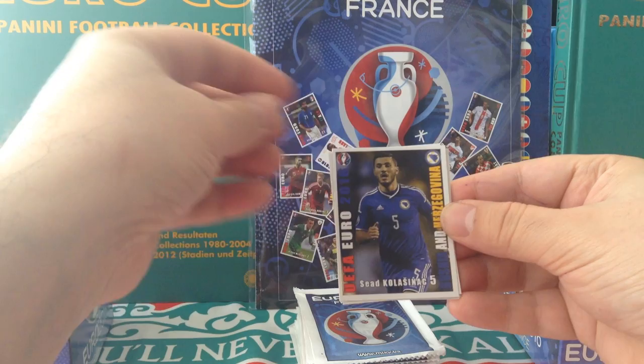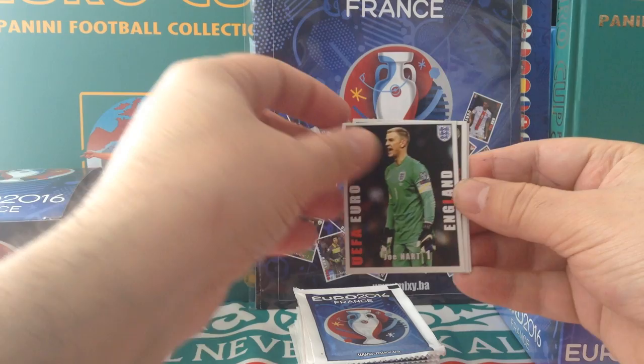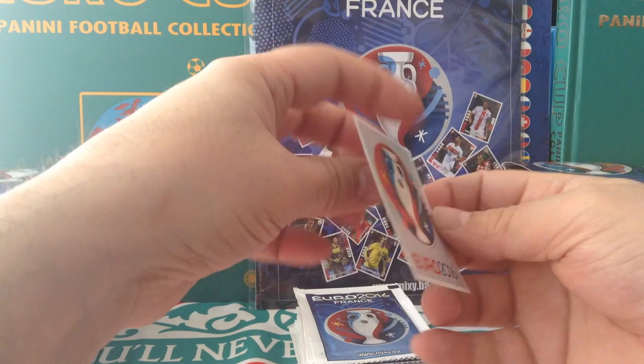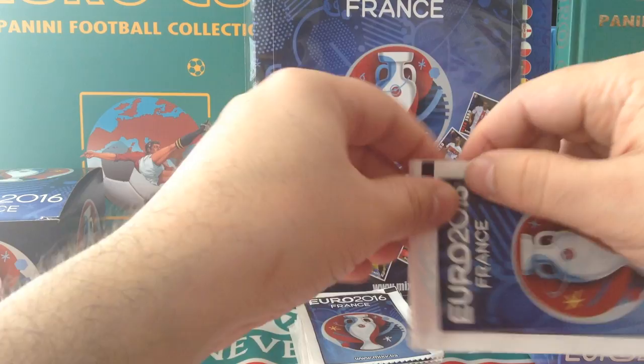Next one — we get a Bosnian player. Couldn't pronounce that one. This one's easier: Joe Hart for England. Tatarussanu Romania keeper. Dorice for Slovakia. And we get the poster — number three logo.